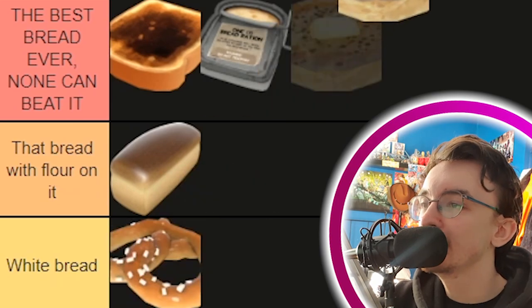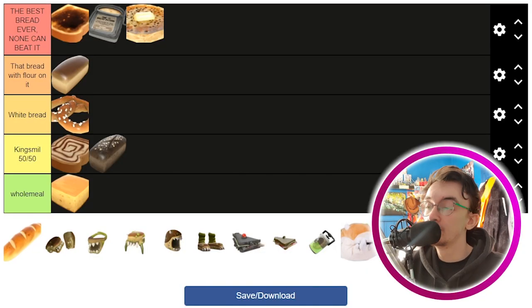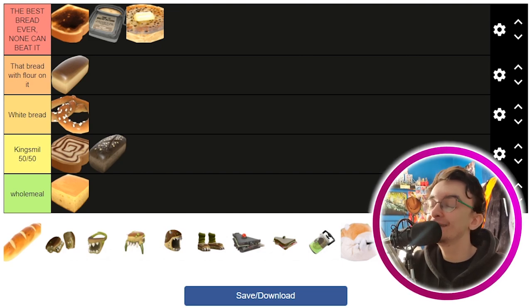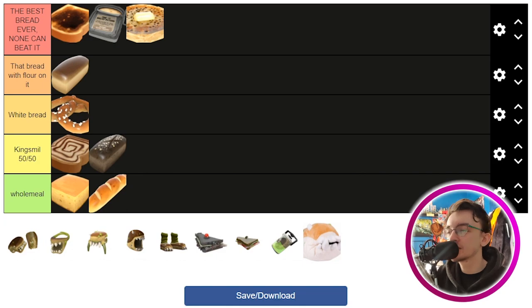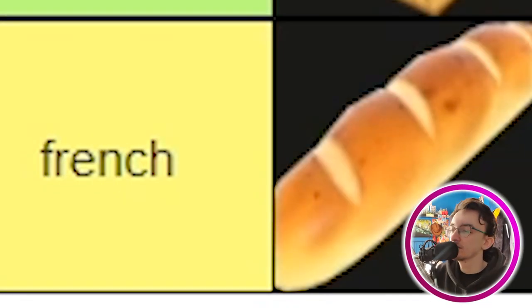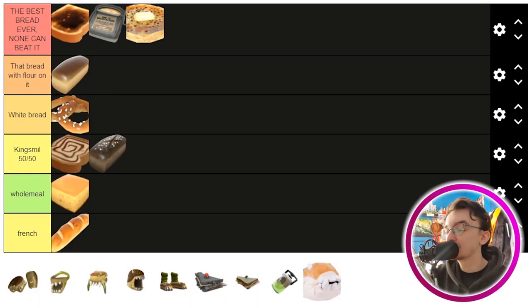Next is a crumpet. Crumpets are British and therefore amazing. I do enjoy crumpets with butter on them, so they're going in the 'best bread ever, none can beat it' category because they're very good. Baguettes are French, so they just get an L straight away — they get their own tier called 'French.' I do like a baguette, but it's French.